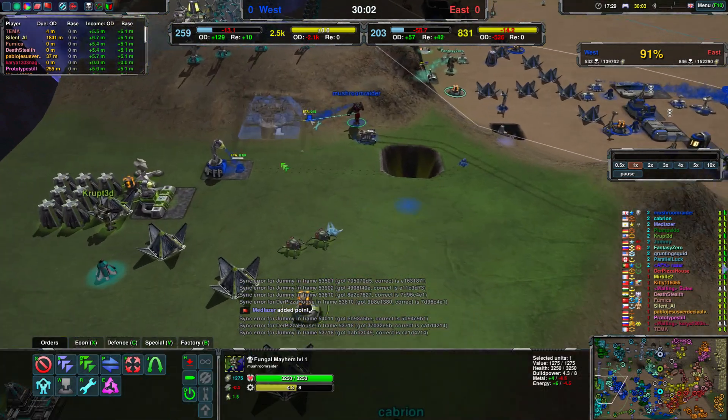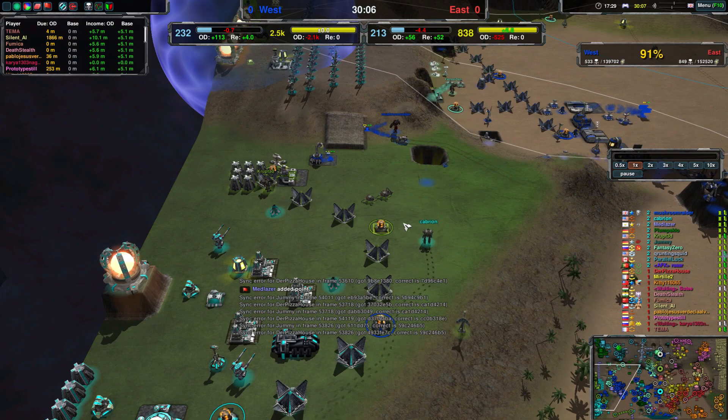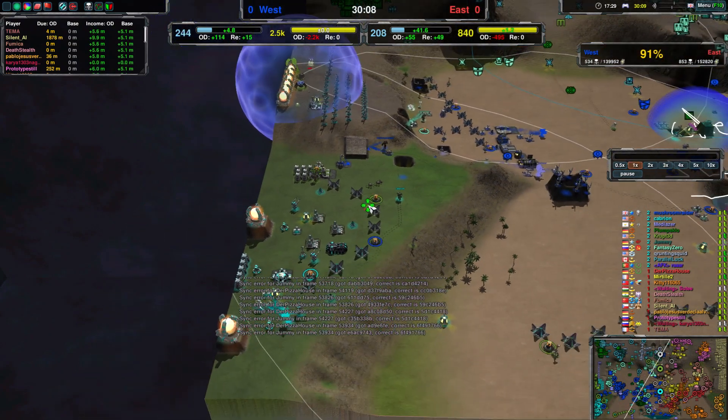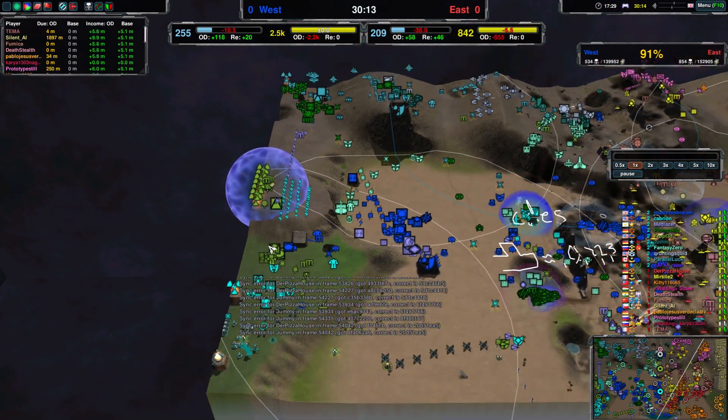Over here — what are you making? A Starlight immediately — very nice. So over here, a whole bunch of singularities.